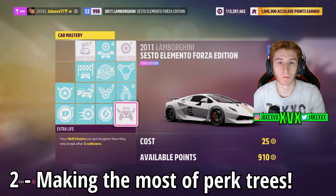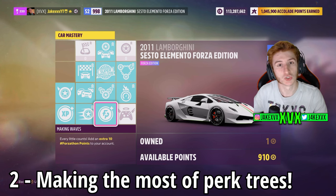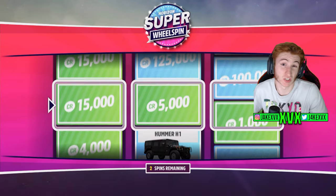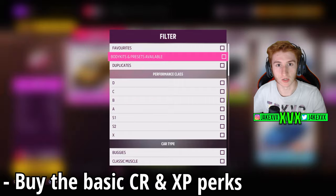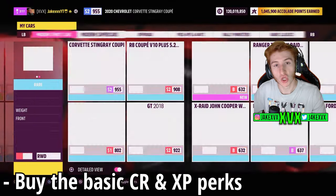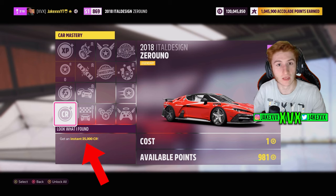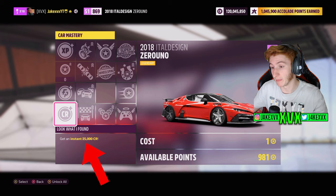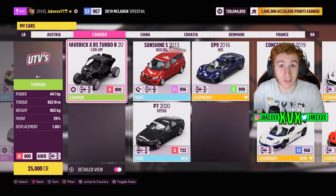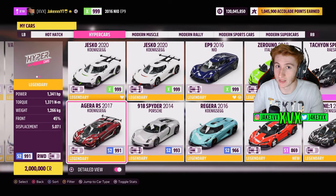The next thing is perk tree optimisation. How it used to work is there used to be specific cars with easy super wheel spin perks — you could spend nine skill points to get one super wheel spin. But people forget about all of the basic perks. Most of you watching already have quite a lot of cars in your garage. Go through almost every single car and look at what the first and second skill is in the perk tree. It might be 10,000 or 20,000 credits. You're only spending one or two skill points per perk — you'll be surprised how many cars have 50,000 credits for one skill point. Do that 10 times and that's half a million credits.